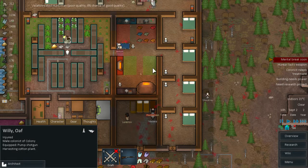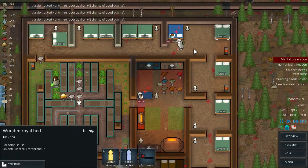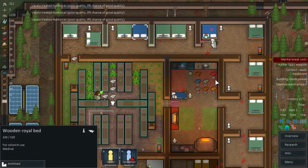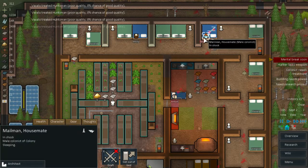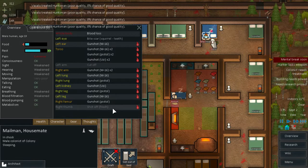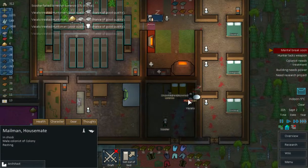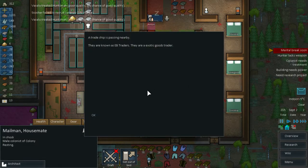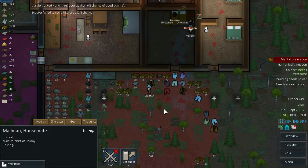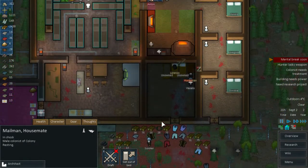Now Willy, I cannot draft you but you can do things. Jenny will set one of the beds as medical — probably this one. Mailman is the most important one to cure because he is seriously injured. Trade ship is passing by — exotic goods trader. It's fine because we need some medicine. I realized we used all the medicine during the squirrel fight.